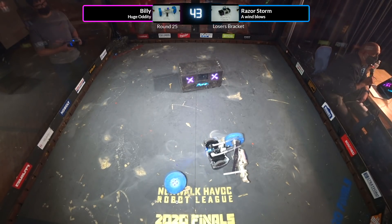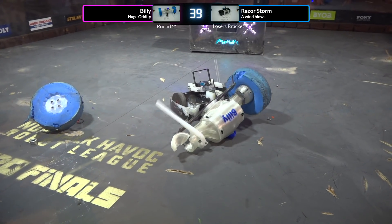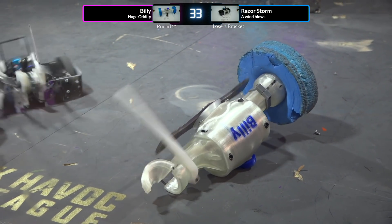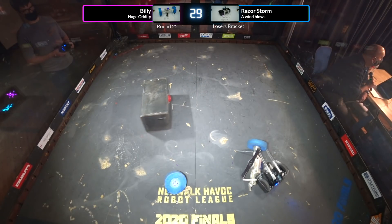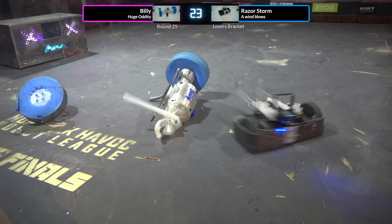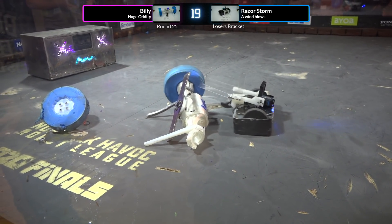Billy, are you able to get any type of movement here? Razor Storm — that pin can only last 10 seconds, so you have five seconds left on that pin. There you go, you broke that. You're pushing Billy into the corner — 30 seconds left in this match. Billy, are you able to move? Do you have any movement there at all? Can you show us any motion?